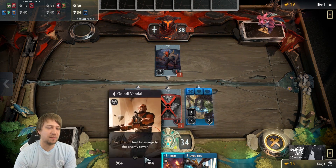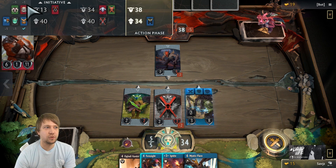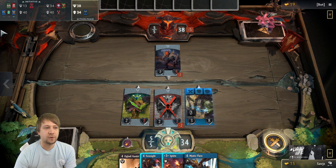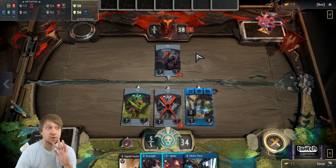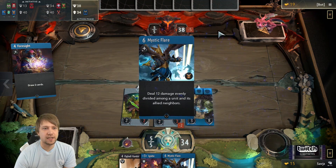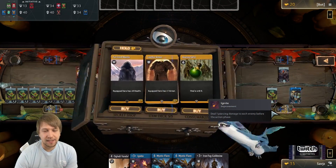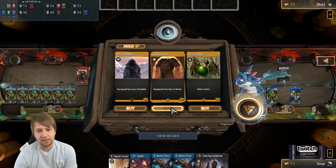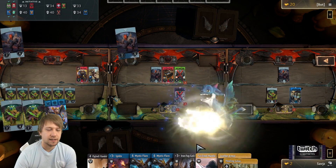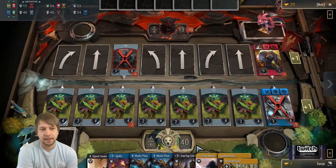An upkeep kill is when you kill a hero in the beginning of the round. This is very beneficial — you want to set up these upkeep kills. The hero is effectively gone for two rounds: normally when a hero dies it's gone for the next round, but with an upkeep kill it was effectively gone this round too. Ways to set up upkeep kills include ignite and similar effects like March of the Machines, a black card with a similar effect. If you're playing Viper, his signature card places a damage-over-time effect on a target, which is also good for upkeep kills.